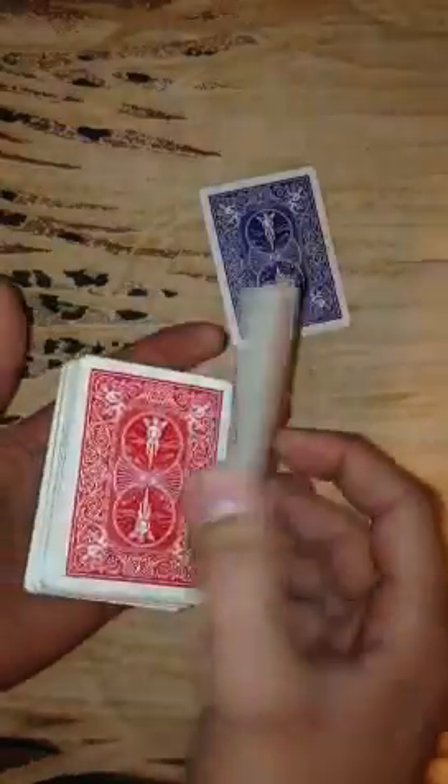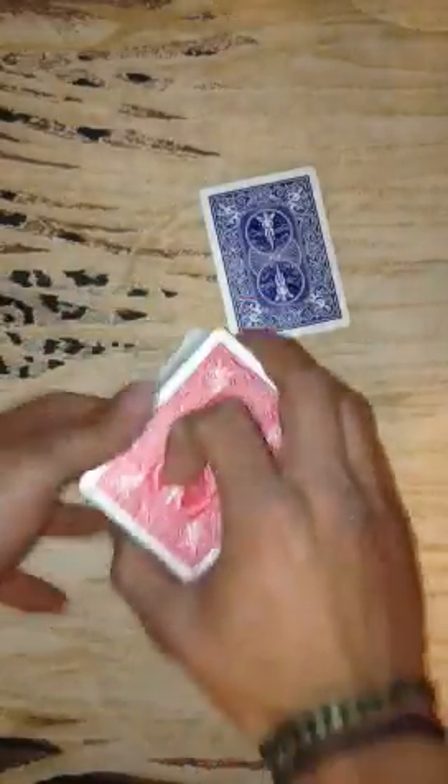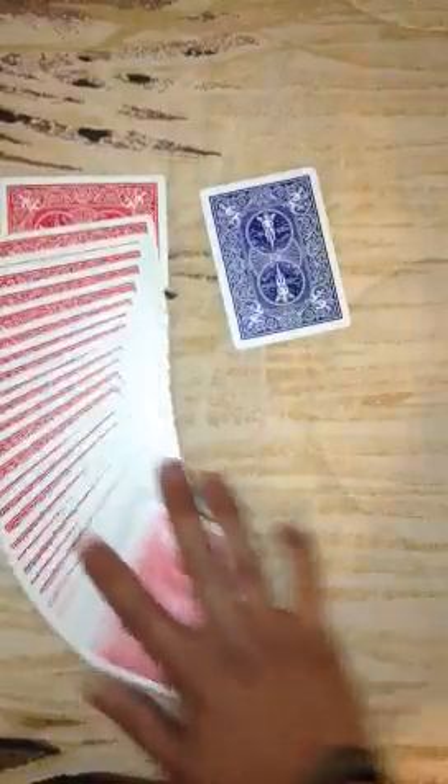We're going to be using the queen of diamonds now. We're going to do the exact same thing. Blue. Bam. It's done. That quick. No pain.